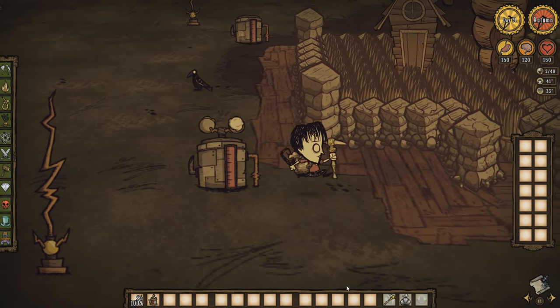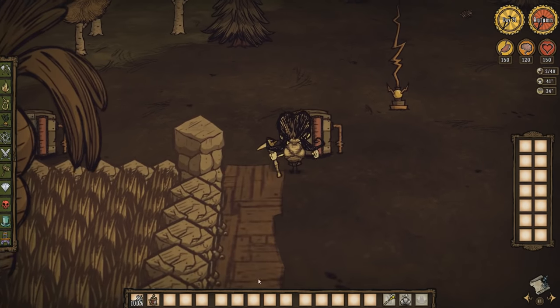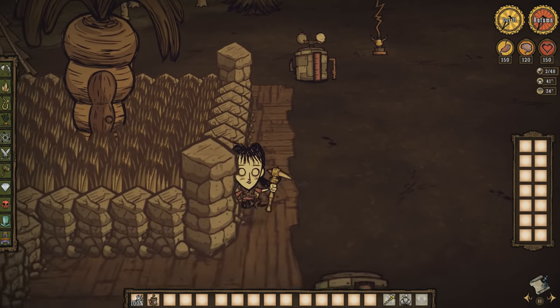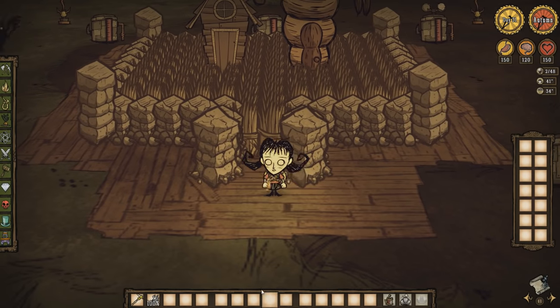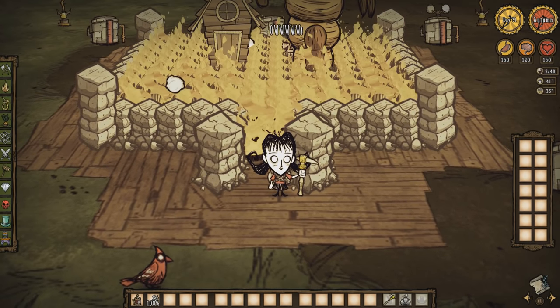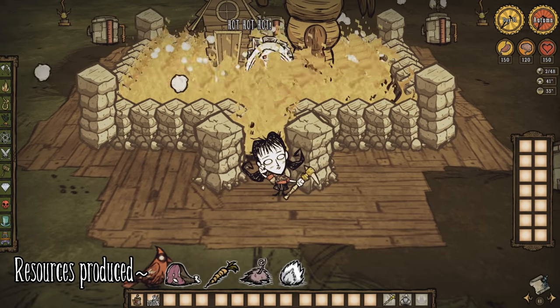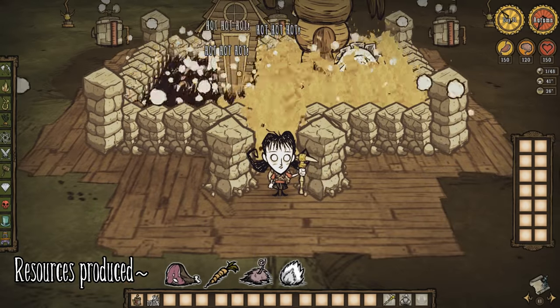Now that you're ready to go, turn on the two corner fling-o-matics, because more will likely cause the fire to be completely extinguished. The fire will spread, causing rapid damage ticks to the pigs and bunnymen, and before the walls can burn, the fling-o-matics will extinguish them. This will repeat itself, killing pigs and bunnymen until you decide to turn on additional fling-o-matics.